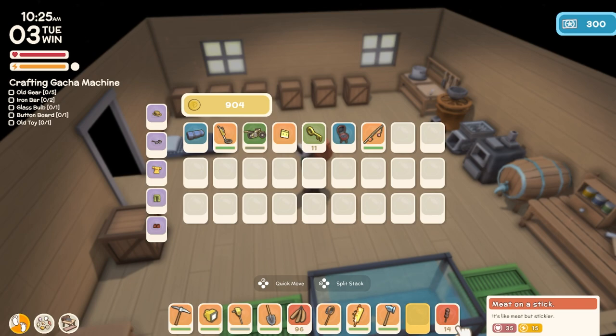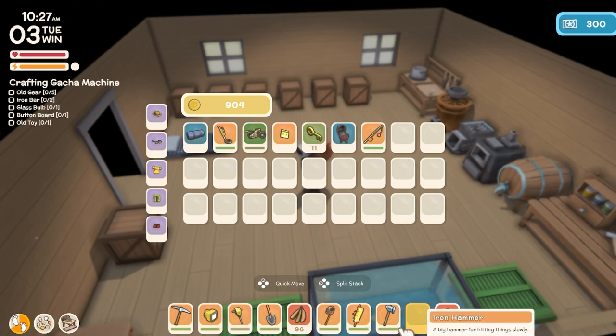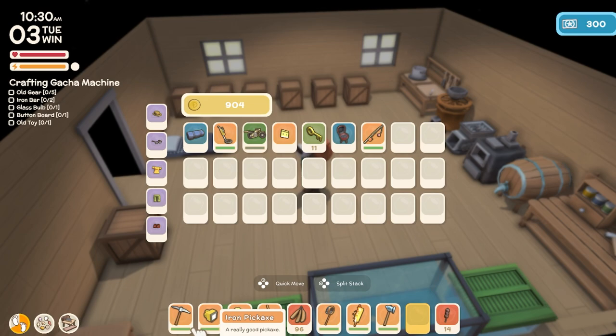We have food for our health and it also gives you good defense as well. We're gonna have a weapon to attack things, an iron hammer to break things, a pickaxe to mine things, and also a jackhammer to mine things.